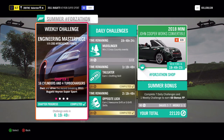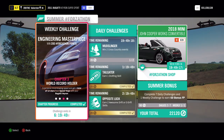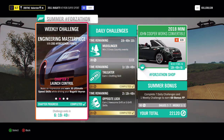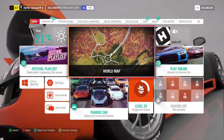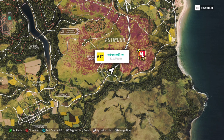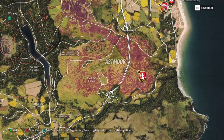Let's have a look at the Forzathon. We need to own and drive the Bugatti of 2011. 30 ultimate speed skills, we need 12 stars on a speed trap, and we need 4 ultimate skill chains. I'm already in the Bugatti. 30 ultimate speed skills — that's pretty easy. It's an S2. You just go to the highway and drive up and down till the Forzathon pops up.